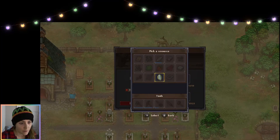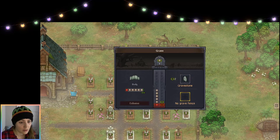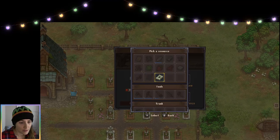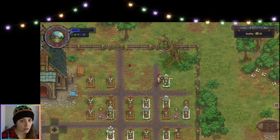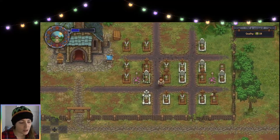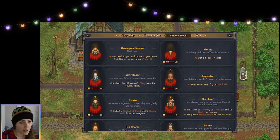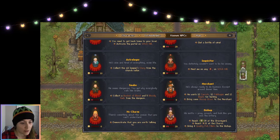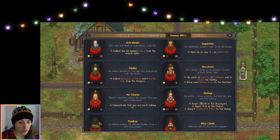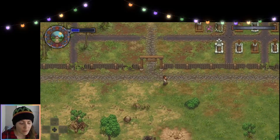Gravestone — work, work, work. Grave fence — work, work, work. Graveyard quality 20. What does our dear friend the bishop want it at? Reach 30 at the graveyard and 20 at the church, and bring four quality fish fillets. So we definitely gotta work on that.